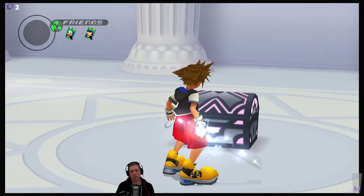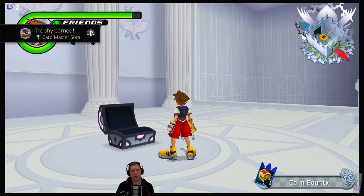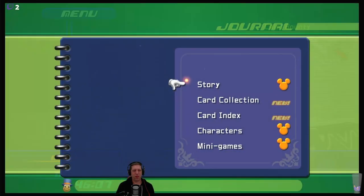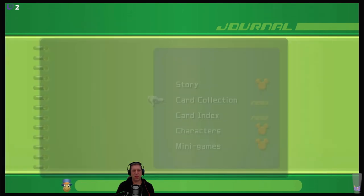We use another one, should now get Lexaeus, and we can draw a line under Sora's story. Boom, Lexaeus - give me those achievements. Card Master Sora, Record Keeper Sora. That should be my journal completed - 100% now.